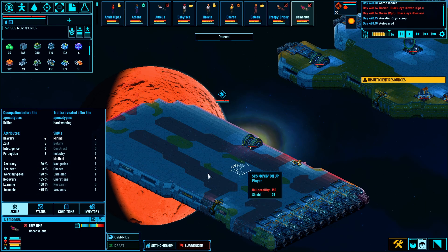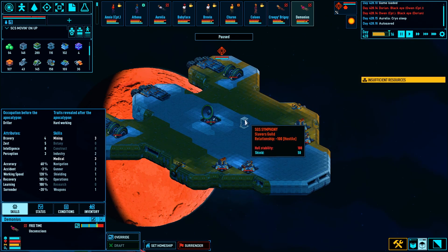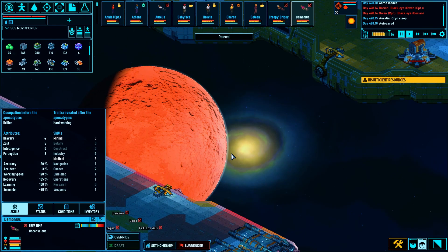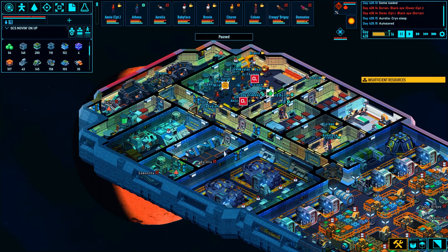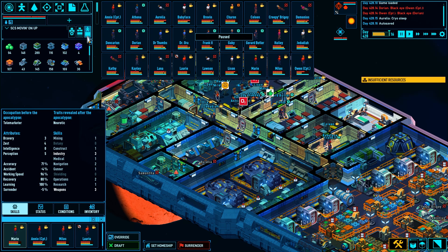And so the SCS Moving On Up goes toward the SGS Symphony — nice name, horrible people. It probably looks like a civilian vessel. I wonder what faction we look like in general. Team one, let's open and expand this. I just loaded the save game, so I'm trying to remember where everything is.